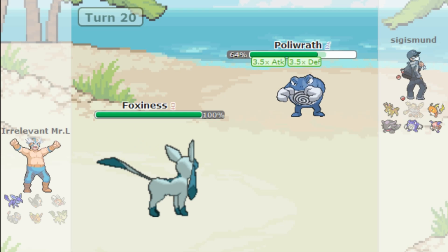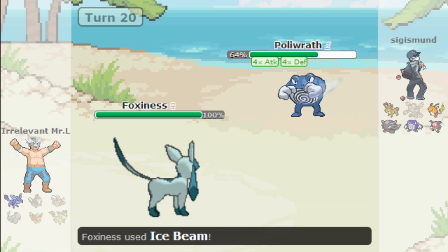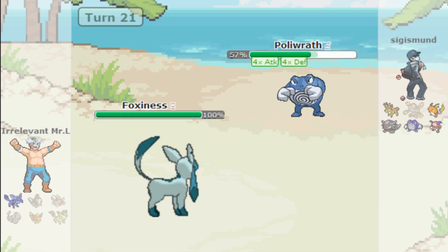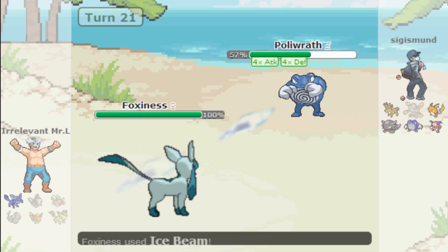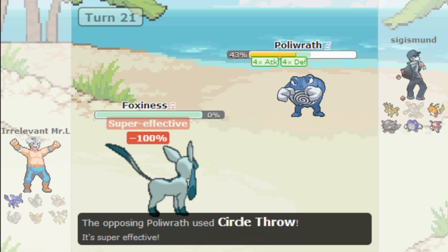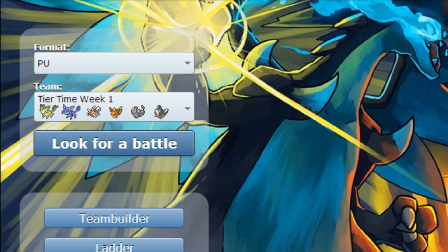It has Jump Kick anyway so I can't get a crit-freeze-flinch miracle. I won't forfeit though — I'm not that type of guy. I'm going to lose like a man, take it straight to the face. That was a pretty bad match and I'll look for another battle.